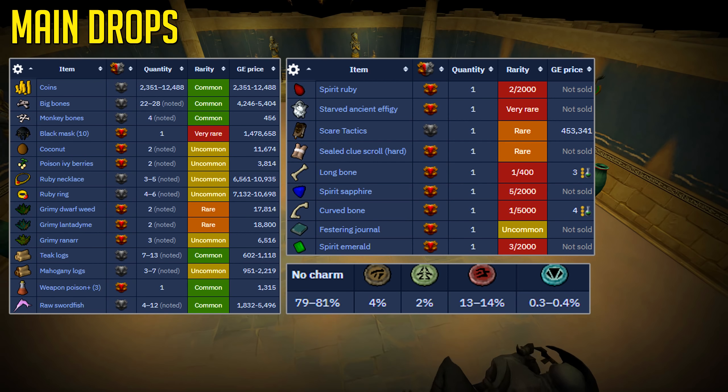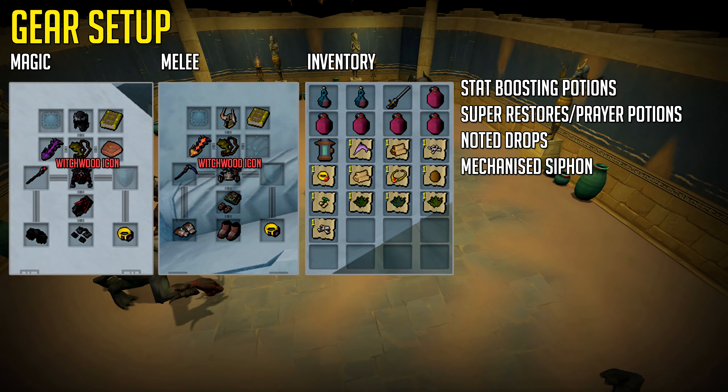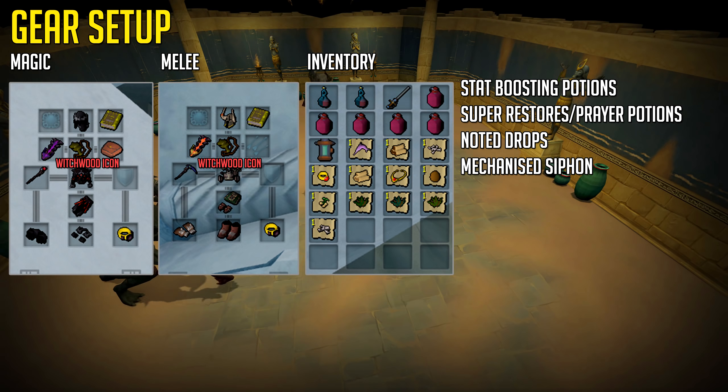Let's move on to the gear setup examples. This is a magic and melee setup example using tier 70 power armor and a tier 90 weapon. You do not require a tier 90 weapon — in fact you can kill these at much lower stats and gear — but to AFK this, that is the recommended gear. You don't need a kiln cape at all; you can use a skill cape or any other lower level cape. You do need that tier 70 armor if you have the money and the stats — so 70+ Defense and your combat stats like Magic and Attack.